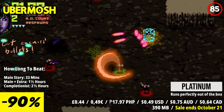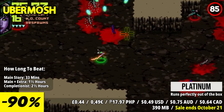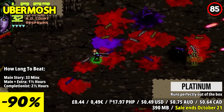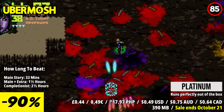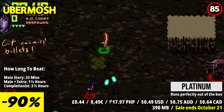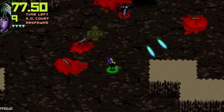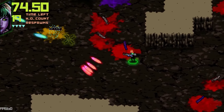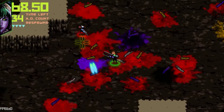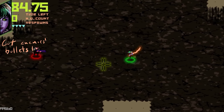UberMosh delivers an electrifying arcade experience, plunging players into a frenetic cyberpunk world where slicing bullets with a sword is just another day in the mosh pit. Designed to provide quick bursts of adrenaline, UberMosh challenges you to beat your high score in a lightning-paced 90-second level. With each playthrough, a new level is generated, ensuring endless opportunities for high-octane action and intense competition. Like a classic pinball table or arcade machine, UberMosh is tailor-made for fast-paced thrills that keep you coming back for more.